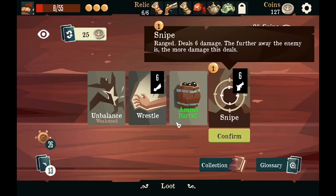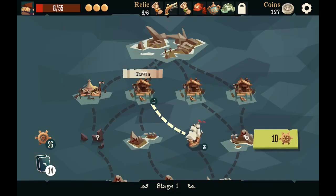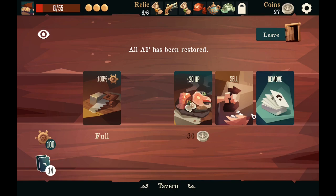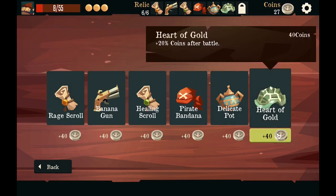Snipe — that could be good. Tavern — now this is super important. I got here just in time. Shield — yeah. I definitely need to get rid of something. All this is so good though.